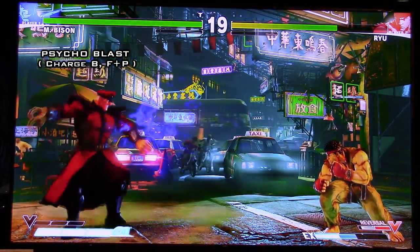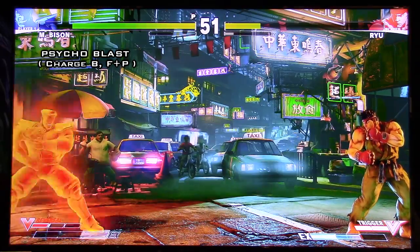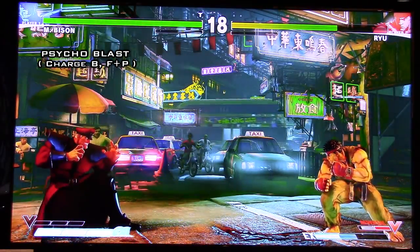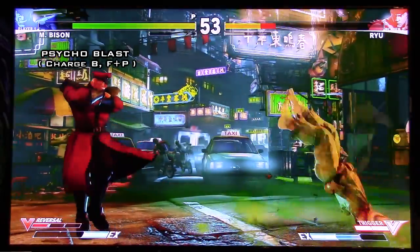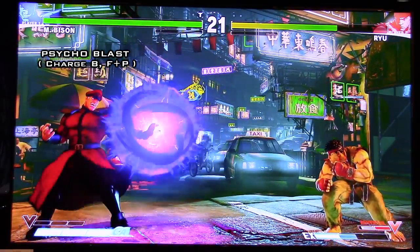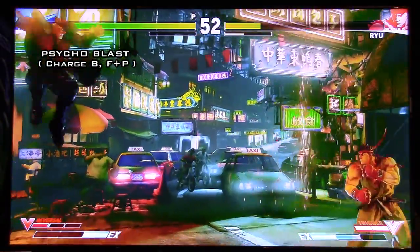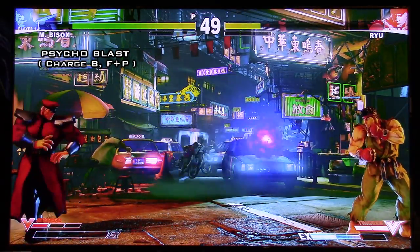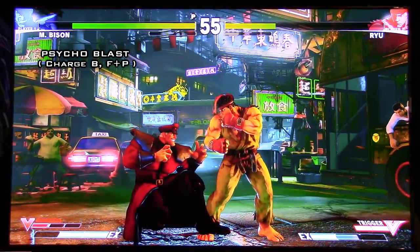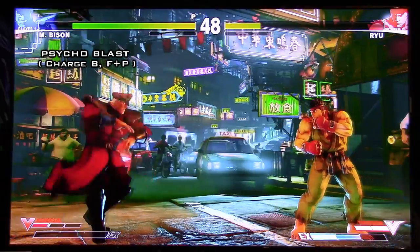Next special move is Bison's Psycho Blast. This is done by charging back then pressing forward punch — pretty much replacing the Psycho Crusher, so it's kind of a new attack. The lighter the version, the faster it comes out, but you can't really tell the difference — it comes out fast in general. It causes a knockdown and can nullify a one-hit projectile, but for the most part it's combo filler. It can serve as an anti-air but it's right in front of him — very few uses for it as an anti-air. You can actually OTG the opponent with your head press after comboing into it, but we haven't tested it out that much.